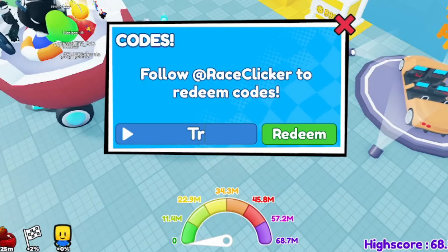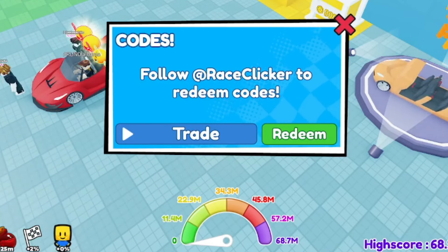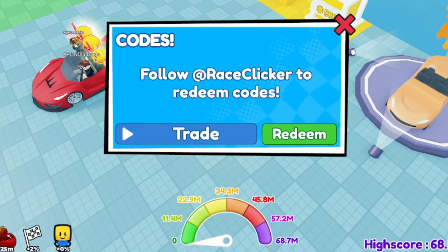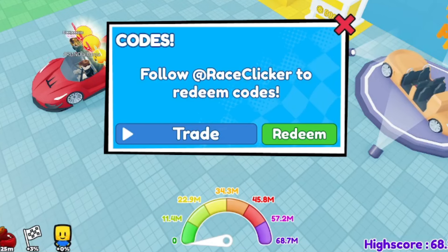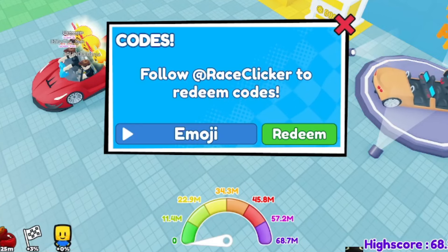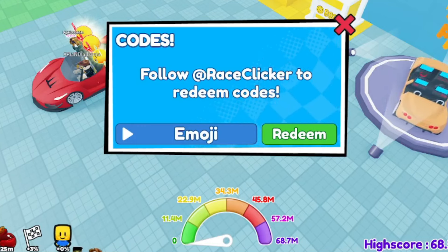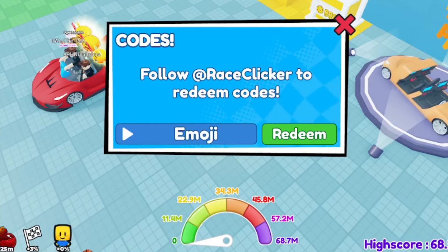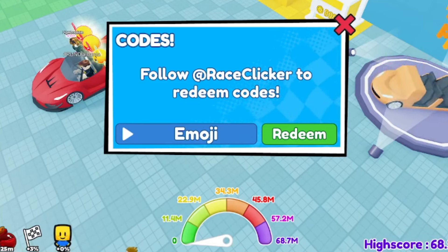The very first code is 'Trade' — uppercase T, lowercase r-a-d-e. Give that a try. Moving on, the next code is 'Emoji' — uppercase E, then lowercase m-o-j-i. This one should give you an XP boost, a win boost, and a lock boost for acceleration and speed, so it gives you a bunch of rewards.